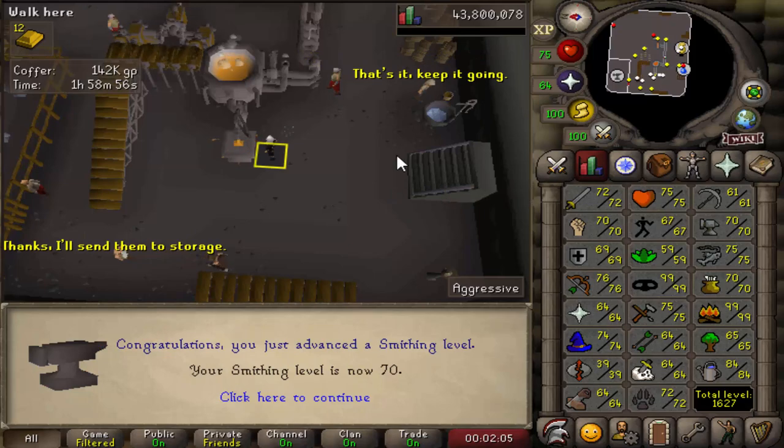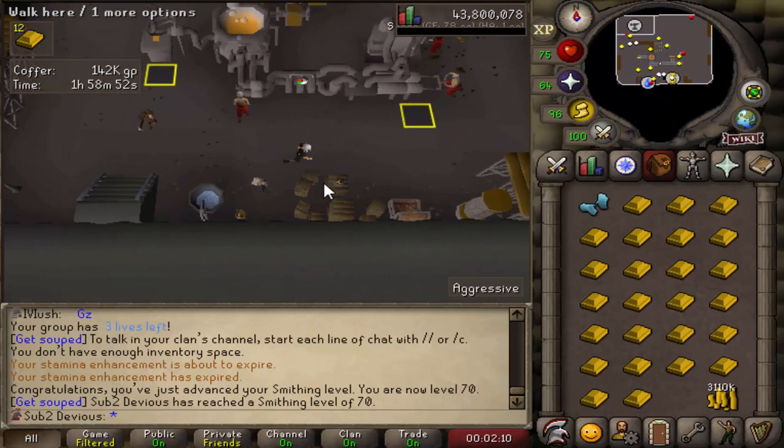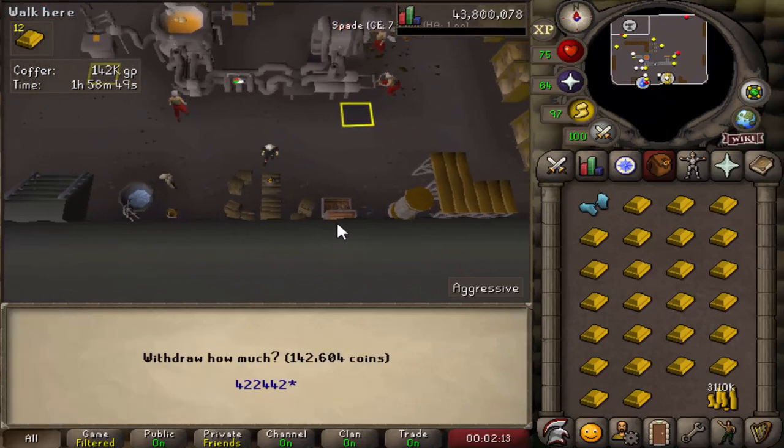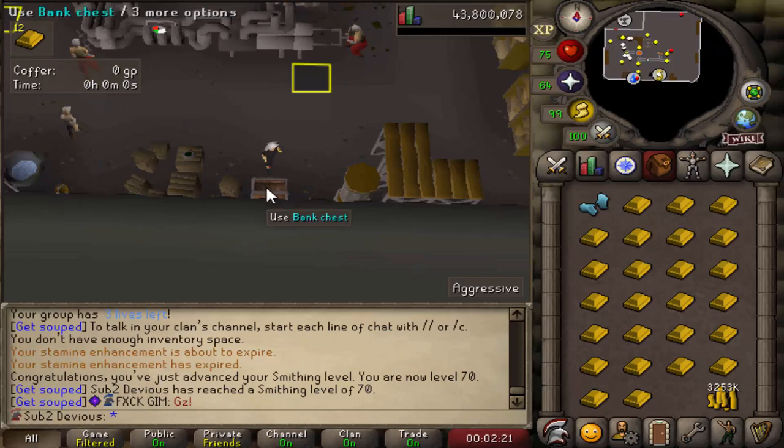70 Smithing! I have a lot more GP left than I originally thought. Let me take all my GP out of the coffer — I have 3.2 mil left and I started with 6.2, so it cost me 3 mil total.